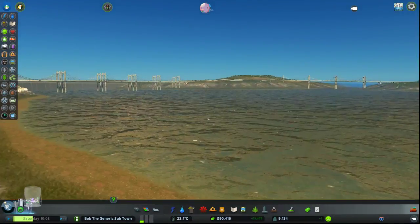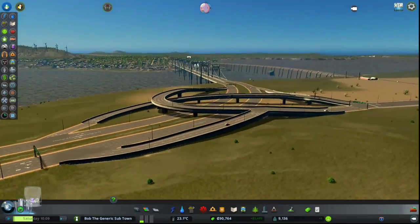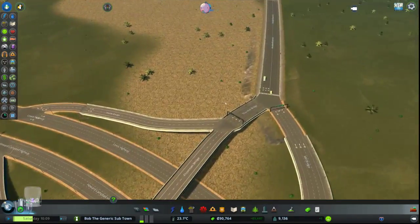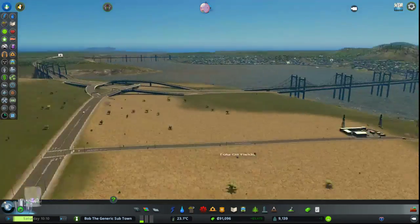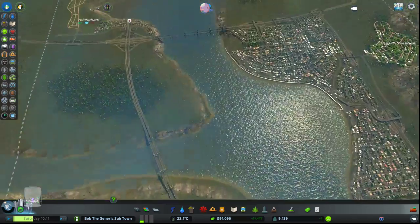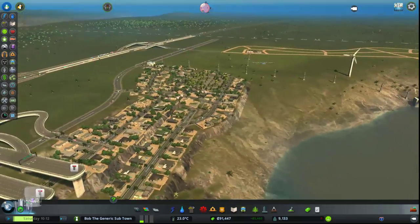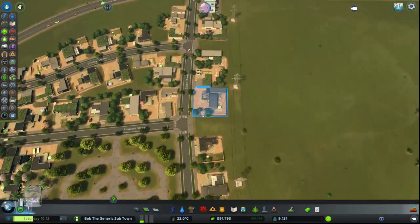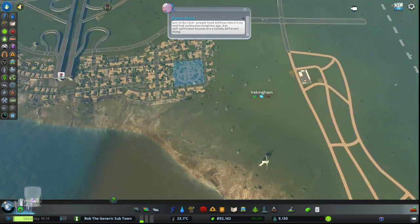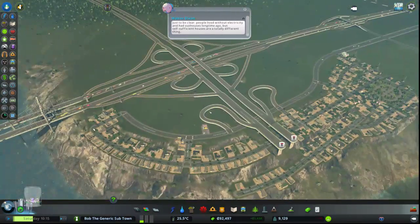This is such a sweet interchange. I like that people are using it to get to the dam. All right, more residential — I think Beckingham is the answer for residential stuff. This road is going to be kind of like a main through road. I guess you can put residential stuff in here — I don't really want to have them that close to the highway though.